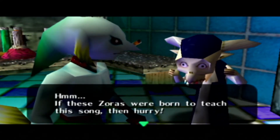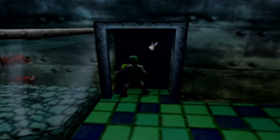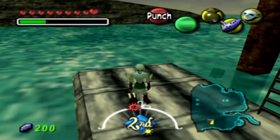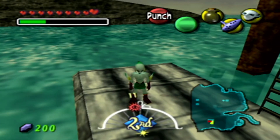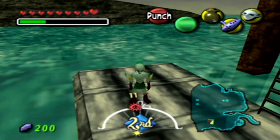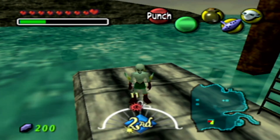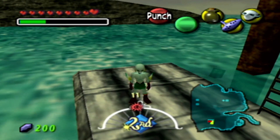This song sounds like some nice jazz-type music. Now we got ourselves the New Wave Bossa Nova — it's the melody taught by the Zora children. The researcher says: 'If these Zoras were born to teach this song, then hurry — they must play this song for the Zora who laid these eggs.' I believe that is where we're going to be seeing Princess Ruto pretty soon, but I'm not going to worry about that yet. We're just going to end off this episode here — we still have to do more side stuff, pick up more heart pieces, and get a new bottle. In the next episode we'll be meeting up with the Beaver Brothers for some ring racing. This episode will be back-to-back, so you guys will be seeing another Majora's Mask on Tuesday. Peace!